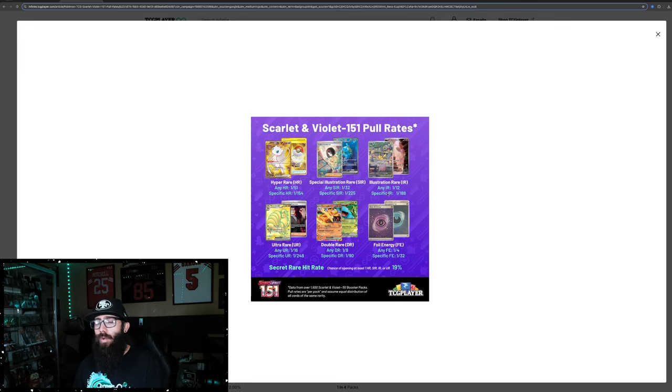These would be old Scarlet Violet base pull rates, where you get one per booster box. And when you do that times the number of special illustration rares, you get 1 out of 225 packs. So if you're looking for the Charizard, it would take 225 packs on average to pull that card.